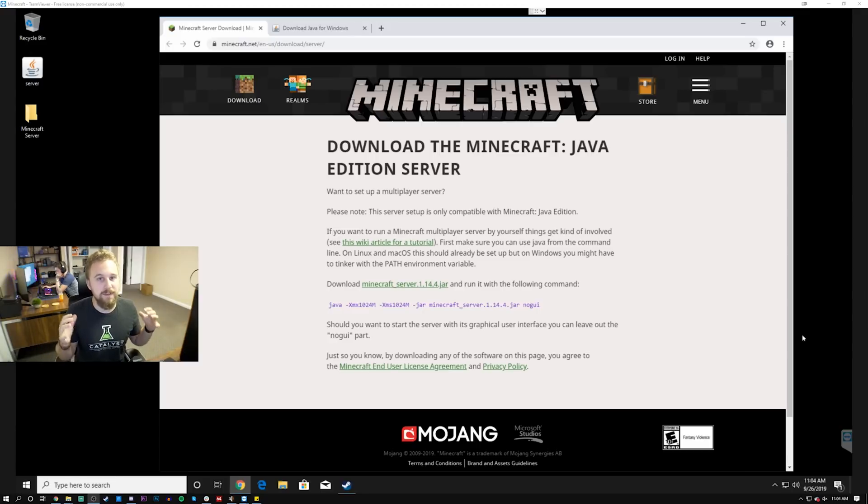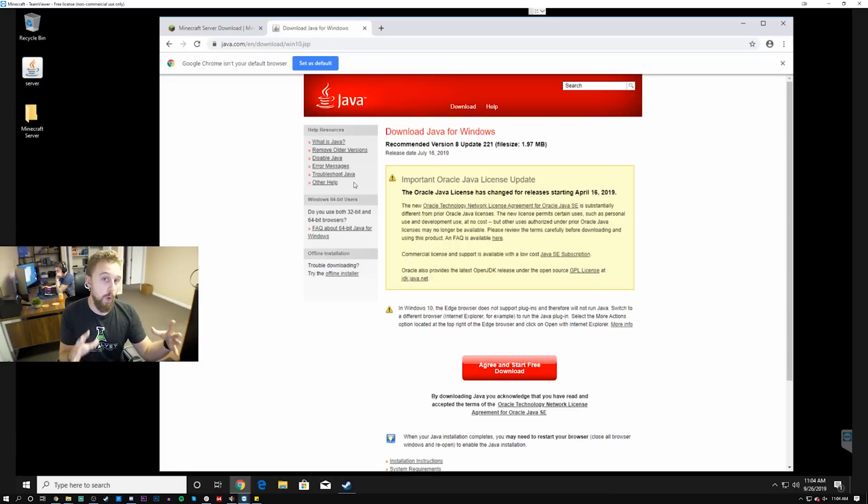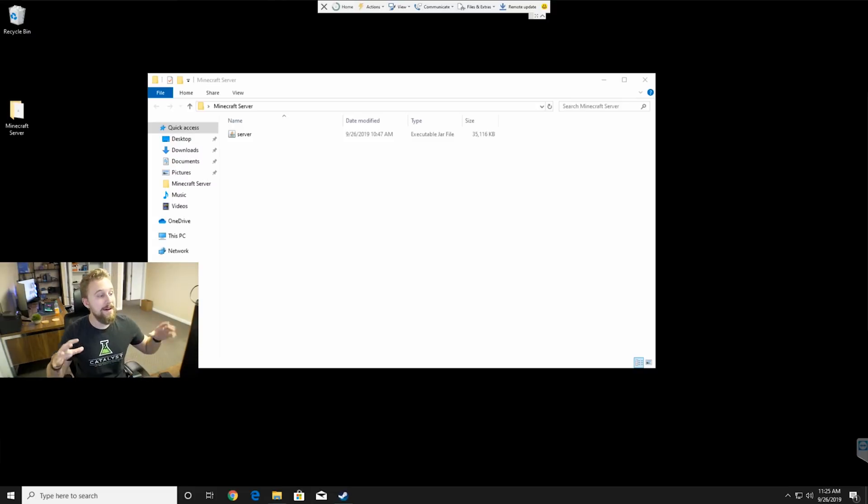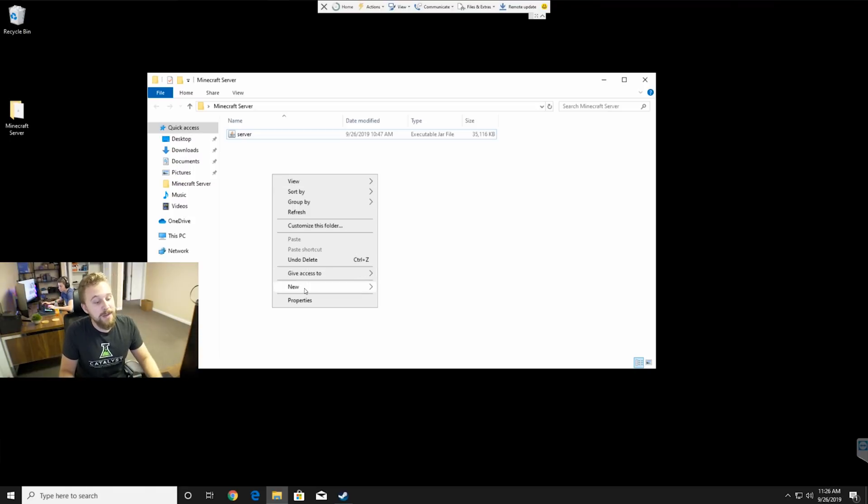Setting up a Minecraft server is very simple. I'll leave links down below to a very in-depth guide if this is your first time, but today we're going over the basics. All you really need to do is download the Minecraft server .jar file from Minecraft's website, and as long as you have Java installed — since you may not have Minecraft on the server — you'll want to download the Java for Windows 64-bit version. Just to be safe, go ahead and download it anyway. Once you have the files downloaded — the Minecraft server .jar and Java 64-bit — you're going to create a new folder on your desktop and call it 'Minecraft Server', then put the .jar file into that folder.